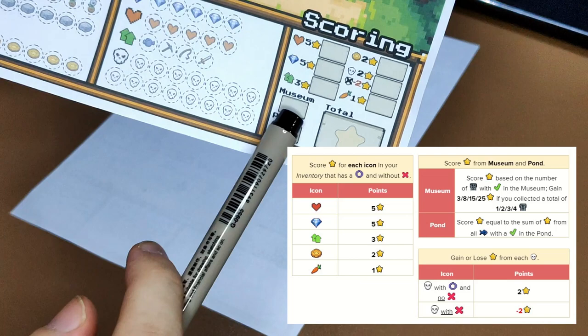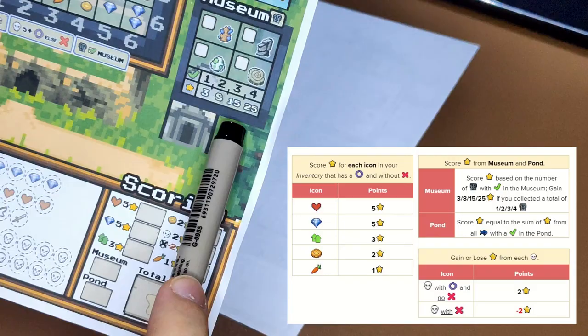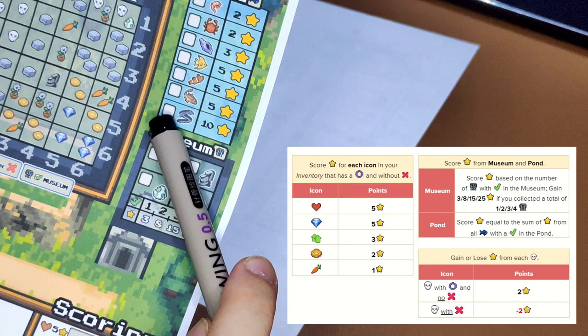You also gain points for the museum and the pond. The museum scoring is based on how many artifacts you have collected — for example, if you collected 4, you gain 25 points. For the pond, you sum up all the point values of the fish that have a check. So if you caught the legendary fish, you gain 10 points.